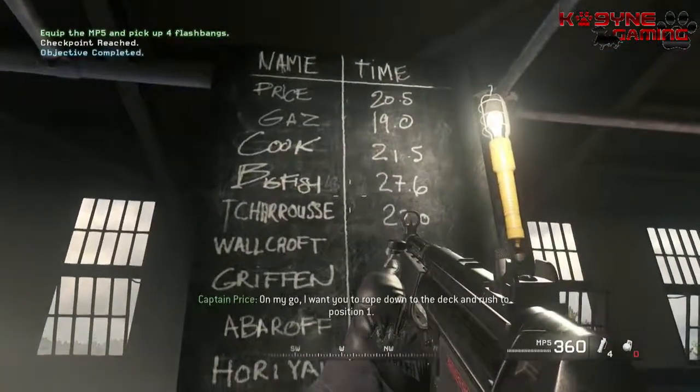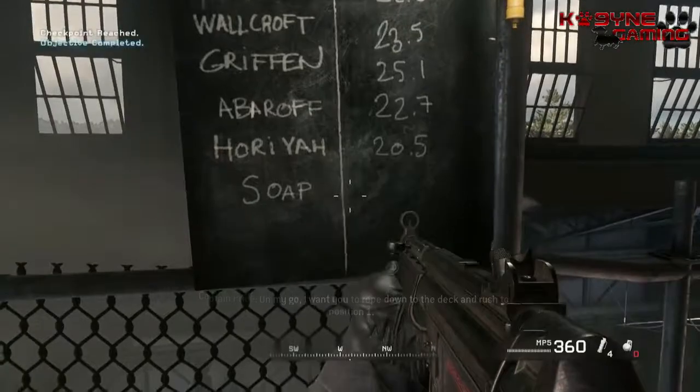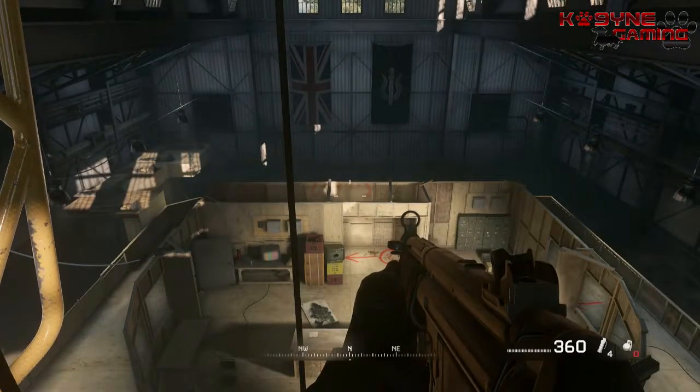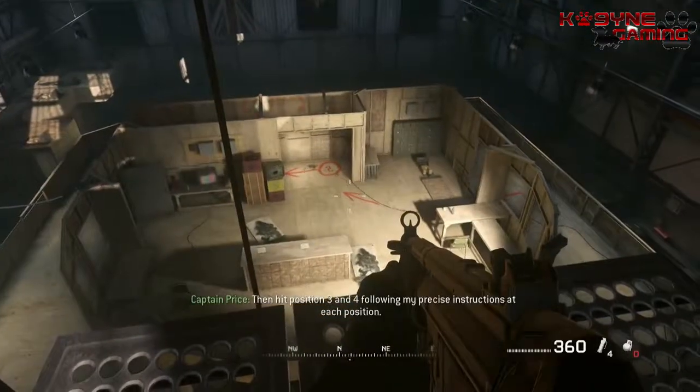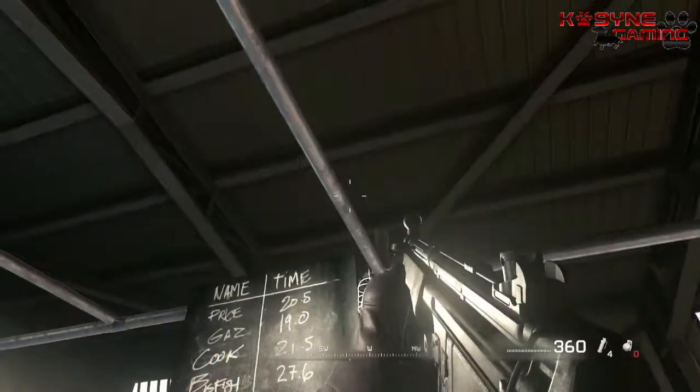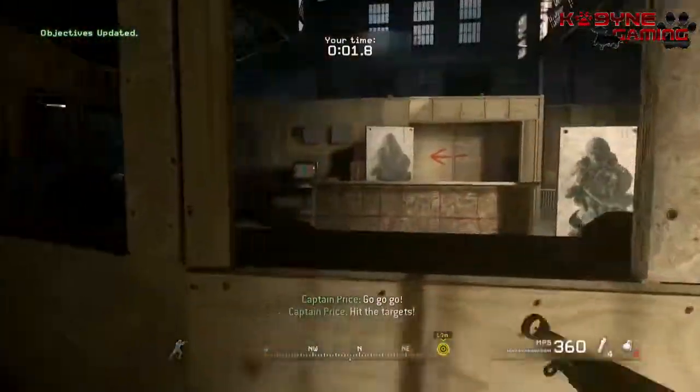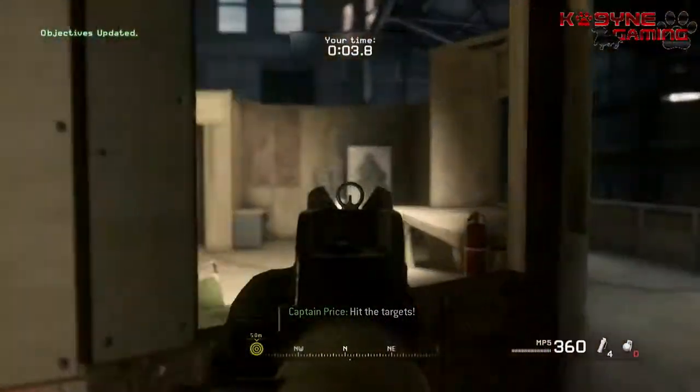Now go get a sidearm from the armory. Good. Now switch to your rifle. Now pull out your sidearm. Remember, switching to your pistol is always faster than reloading. Using your knife is even faster than switching to your pistol. Knife the watermelon. Nice — your fruit-killing skills are remarkable.